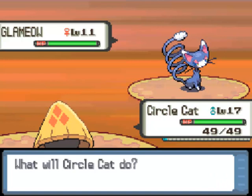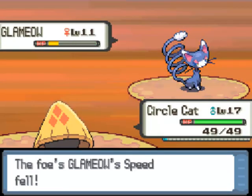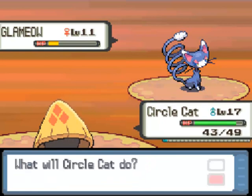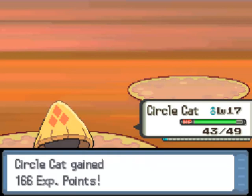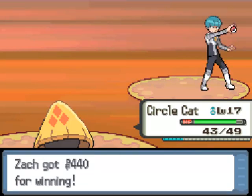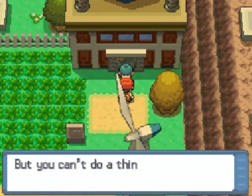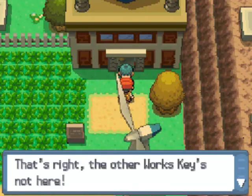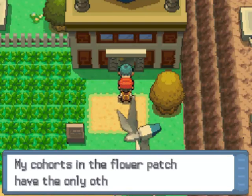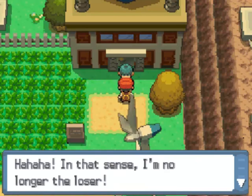Let's go take on this Glameow with an Icy Wind. Unfortunately that doesn't take it out in one hit, so we'll just hit it with another Icy Wind. He doesn't have anyone else, so we'll just take his money. 'Getting owned by some kid. But you can't do a thing if I lock myself in with the Works Key. My cohorts in the Flower Patch have the only other one.'